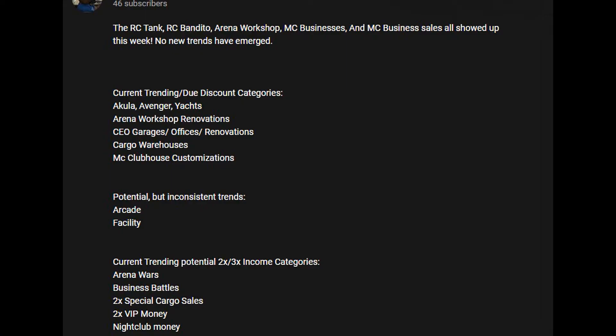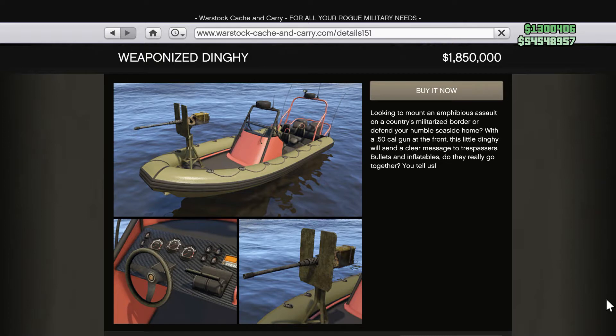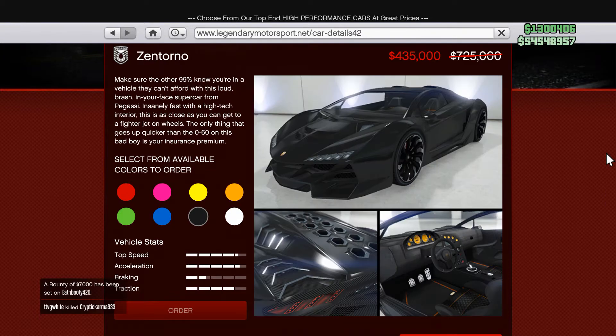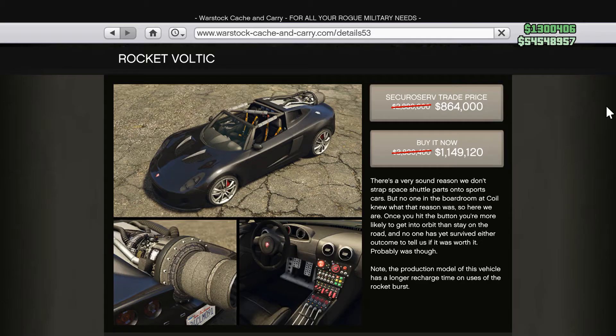As far as last week, I said we would get the CEO garages, offices, and renovations, the cargo warehouses, as well as two times money on cargo sales — a lot of that showed up, which is good. There are a few little changes I'll go over later, and this is in the description as always. For new content, we have the weaponized dinghy. We still have the Varus on sale for free, and the S80 RR, the GP1, the Furia, Zentorno, Adder. If you're a Twitch Prime member you can still get the sonar station for free. For deals there's the Rocket Voltic and the Wagner.